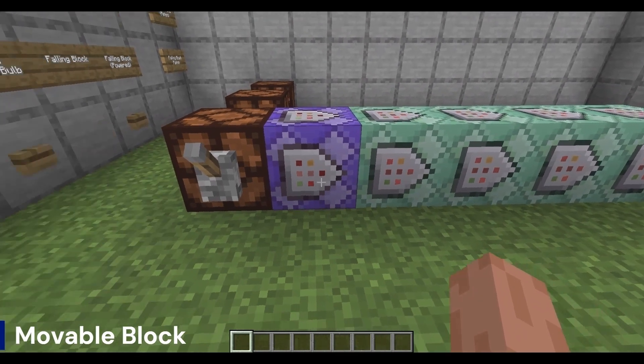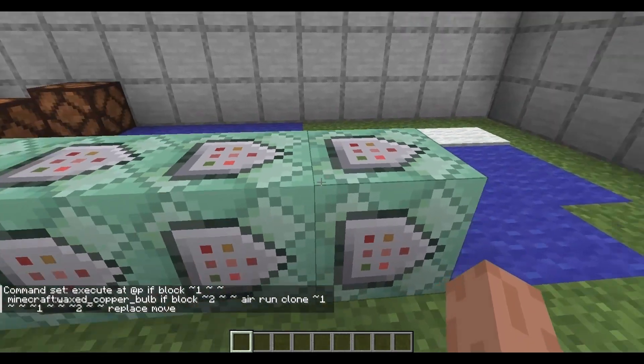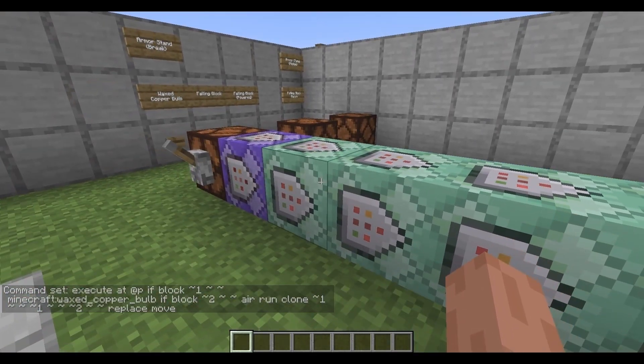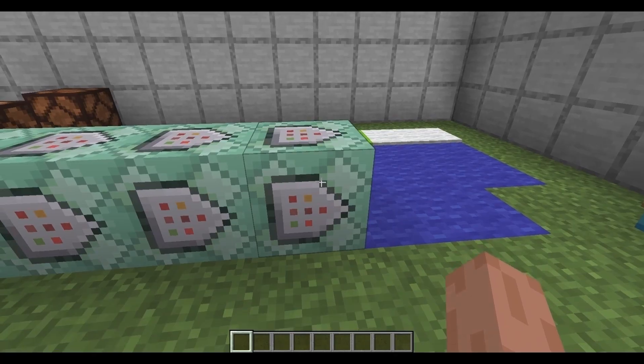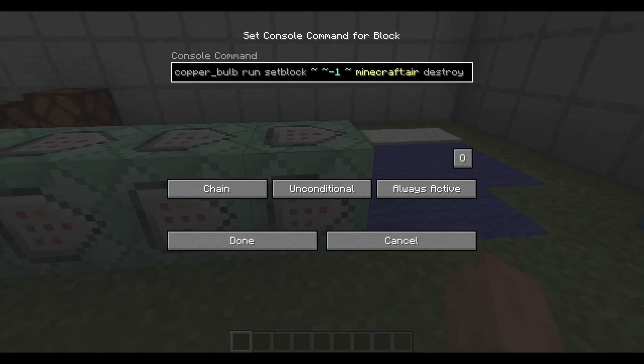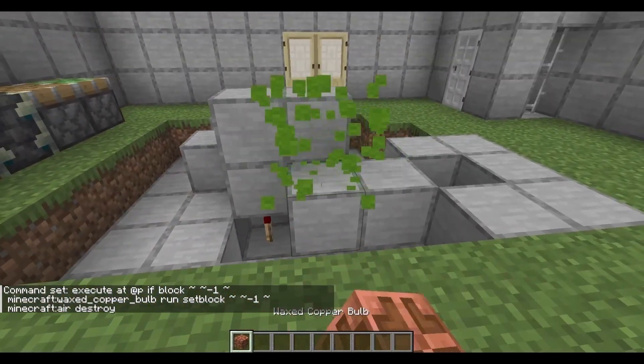I do have a video on the movable block setup, so if you haven't seen it — the premise is that if you have the waxed copper bulb in front of you it checks to see if there's an airspace after it, and if there is, it slides right into that airspace. We're going to push it and put it down there. The fifth block checks for each direction — positive X, negative X, positive Z, and negative Z — and this fifth one tests to see if it is one block below under our feet and if so it destroys it, causing entities. Let me grab the copper bulb, place it, and power this guy on — as you can see it moves.